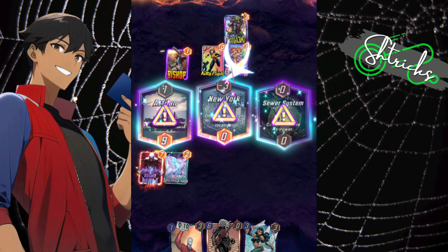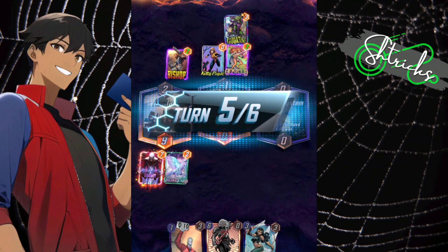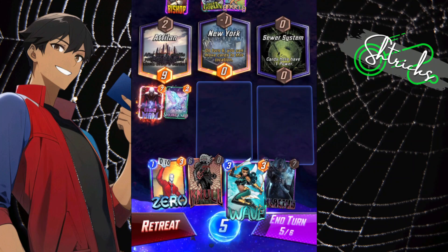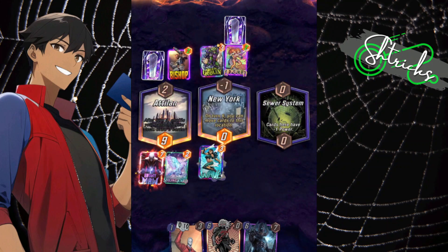I got Green Goblin so I'm going to play him — I like playing Green Goblin wherever. And Angela — because it just creates a foil. Okay, perfect, we have the setup. Here's Wave, and Wave is going to limit summons which is great.